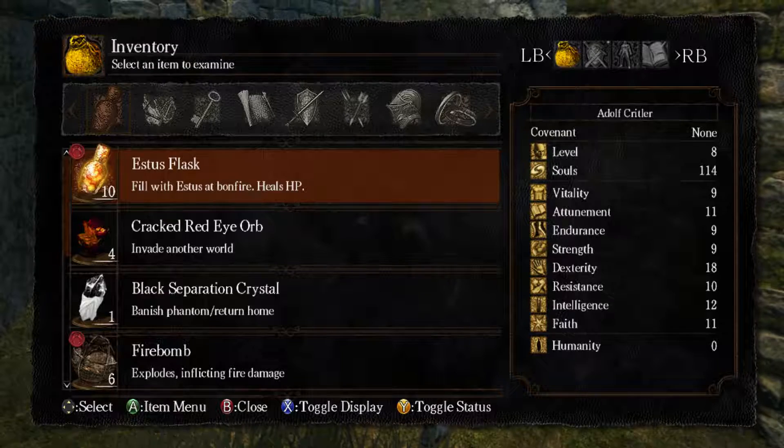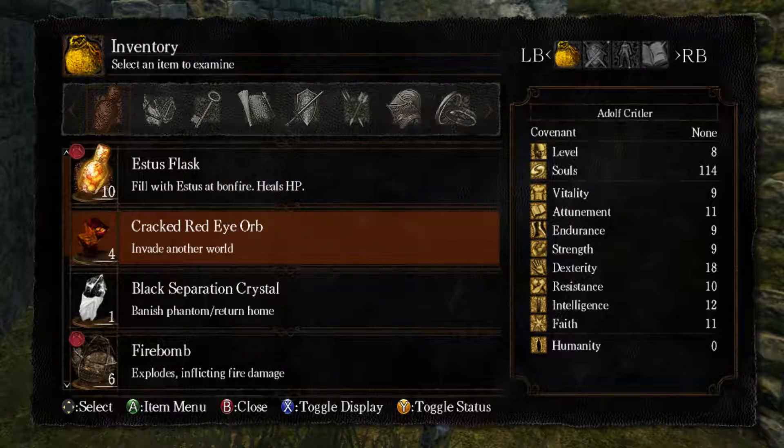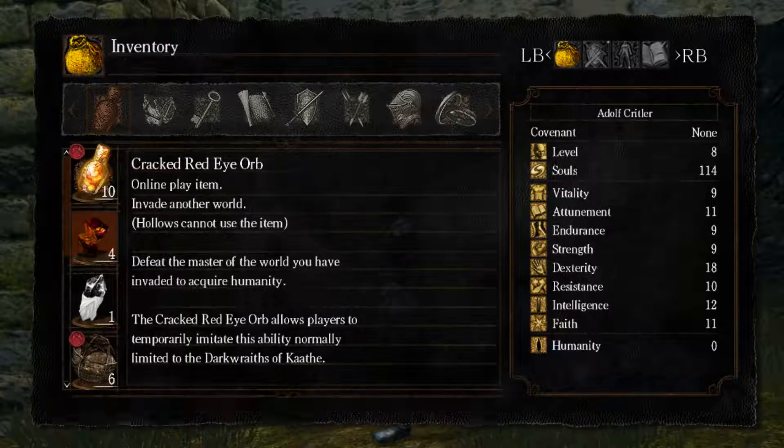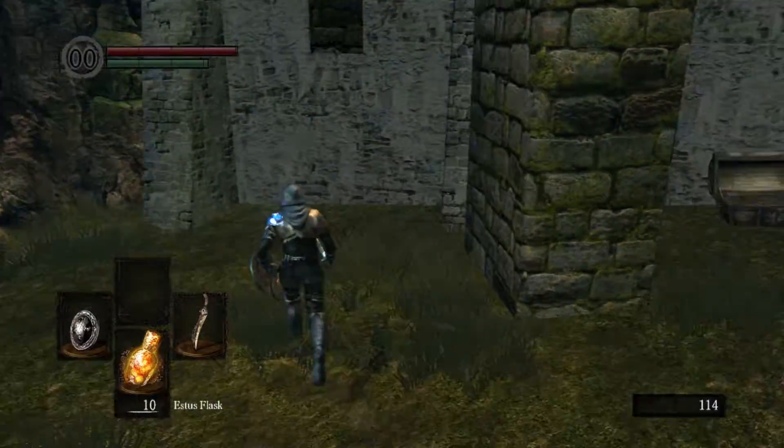A cracked red eye orb — this is used to invade people, I think. Invade another world — online player item. Hollows cannot choose this item, which means you have to use humanity to reverse the hollowing to become human — which I might do for the next episode. Defeat the master of the world you have invaded to acquire humanity. The cracked red eye orb allows players to temporarily imitate this ability, normally limited to the dark race of Kaathe.